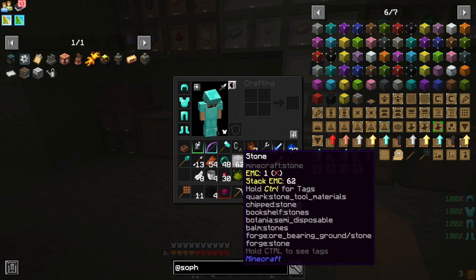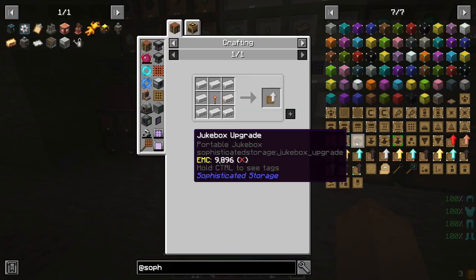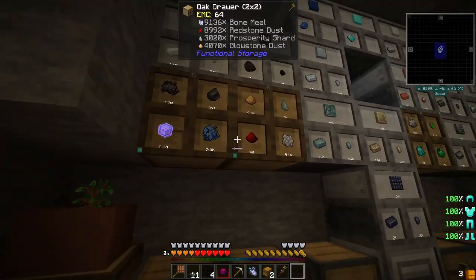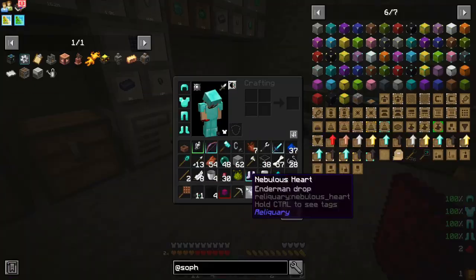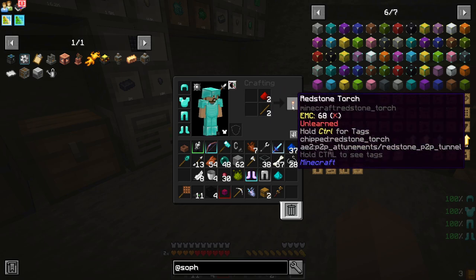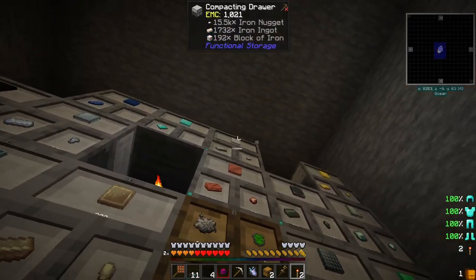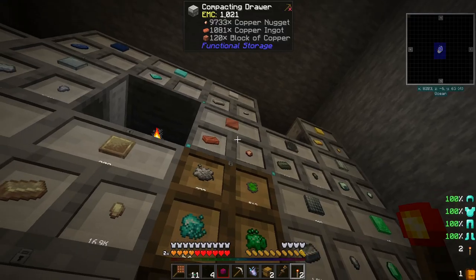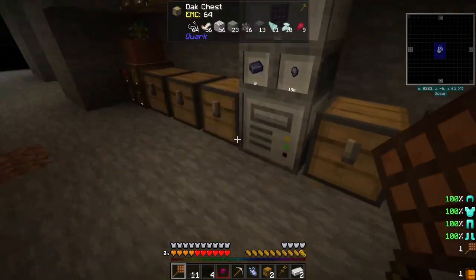Another thing we could do is sophisticated storage. It's super easy to get started — you just need to make upgrades. You're going to need redstone torches and a couple blocks of iron to get the iron tier.